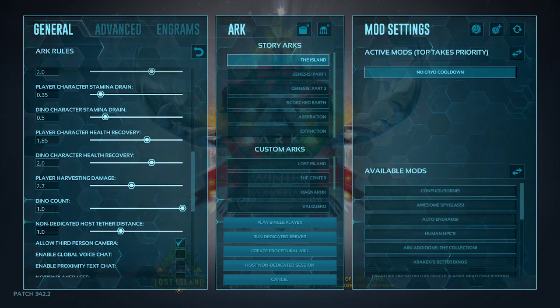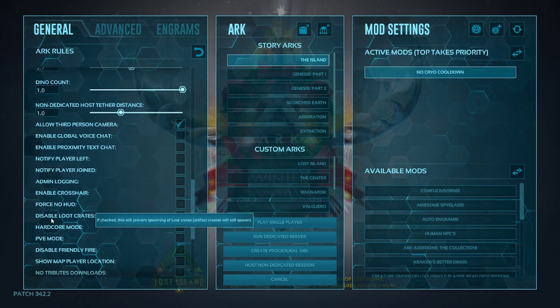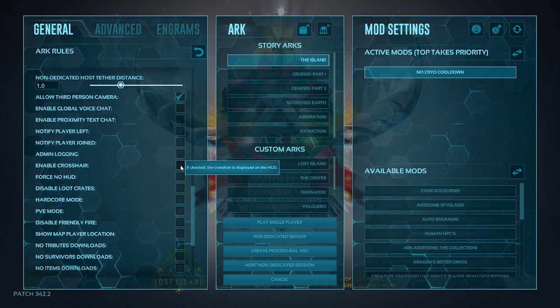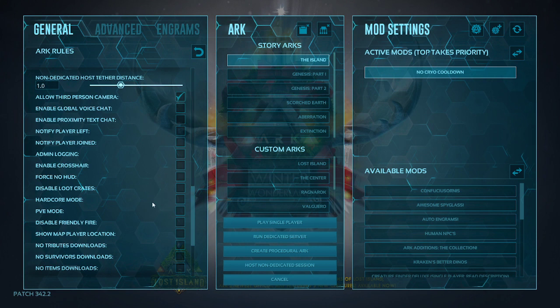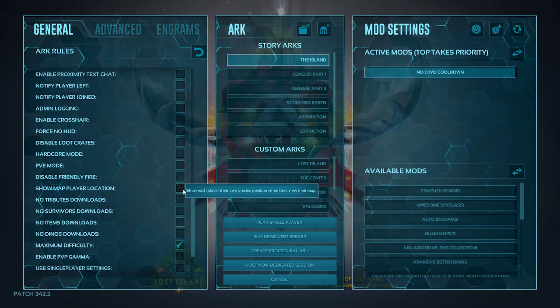Dino count — do not touch; it's already set as high as it needs to go. Next up, we have our checkboxes. I have no crosshair enabled, so I can use gun attachments more effectively — though that's optional. I have single player settings turned off; do not have those turned on. Show player location I also have turned off, so that the compass and GPS are more useful and needed.